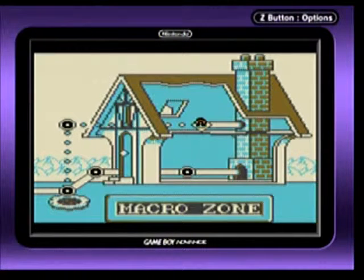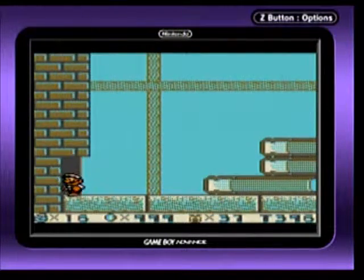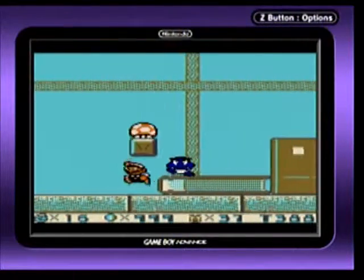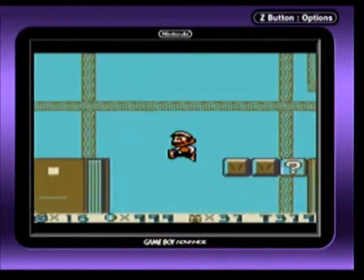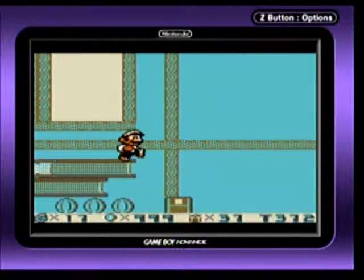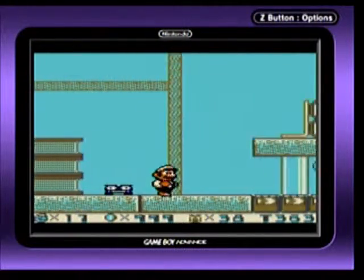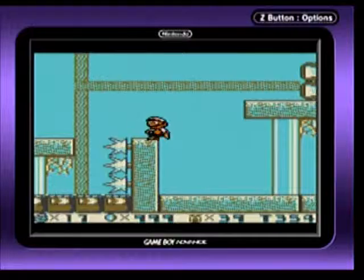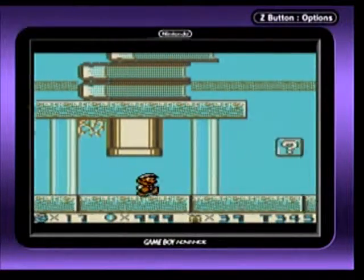Hello everyone and welcome back to Super Mario Land 2: 6 Golden Coins. We are continuing on with Macrozone, and in this stage it appears that we are inside of a library. We are just a tiny little person moving around as a speck of dust, and the Goombas, Koopas, and Piranha Plants are the main course of making dust in the library.